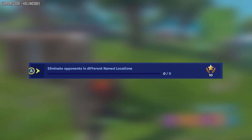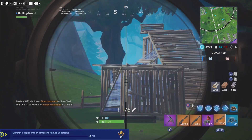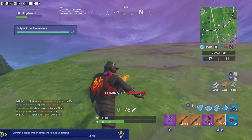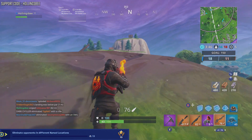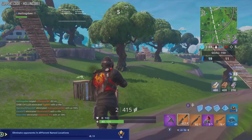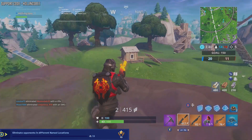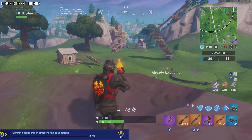Eliminate opponents in different named locations. You'll get this just from playing the game — it's places like Tilted Towers, Snobby Shores, Pleasant Park, Junk Junction, etc. You've just got to land at one of those locations, get a kill, and move on to the next. This doesn't have to be in a single match; it can be across as many matches as it takes.